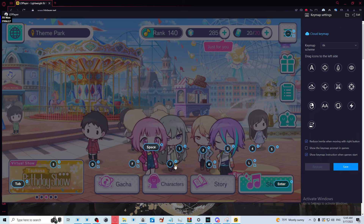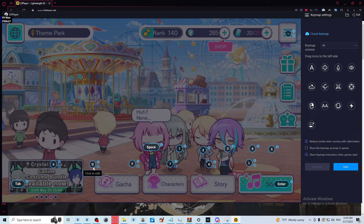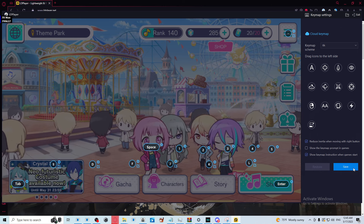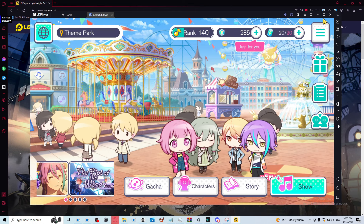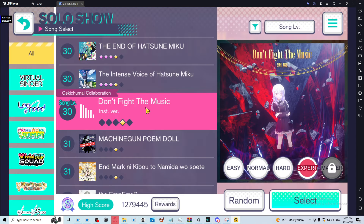These are going to be your key binds — you can switch these to whichever letters you're comfortable with for having six keys. Then click Save, and after that you can go ahead and play any of the songs.